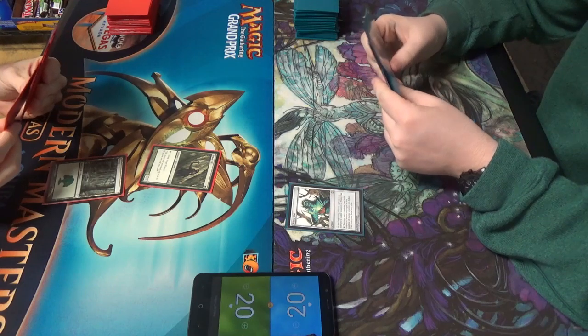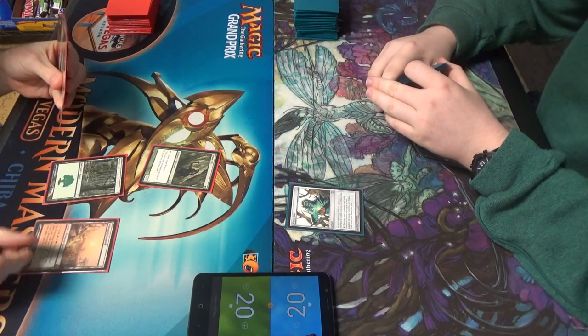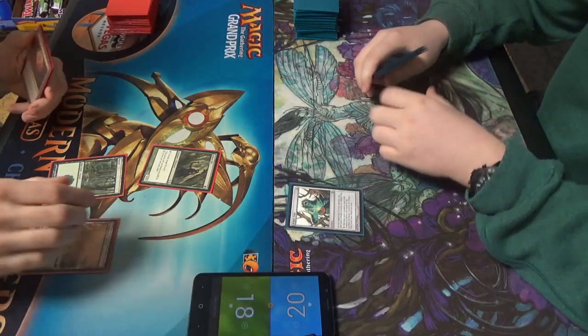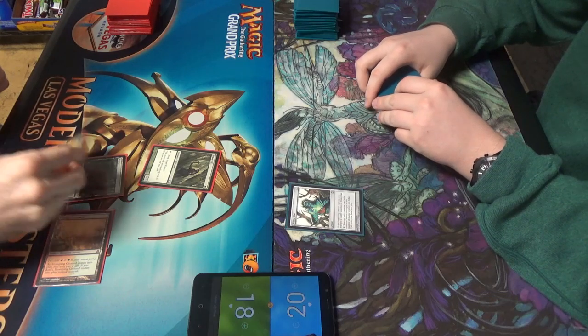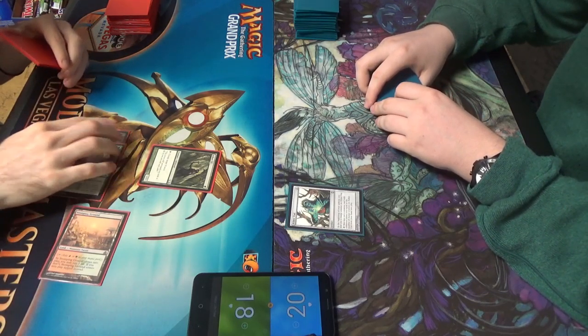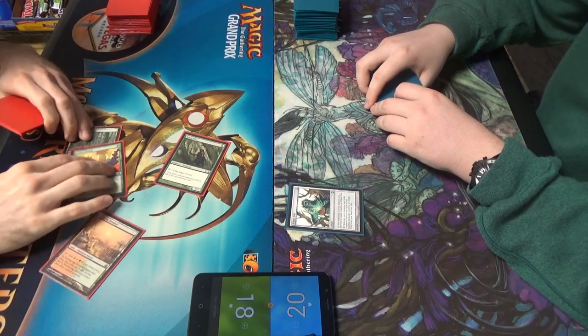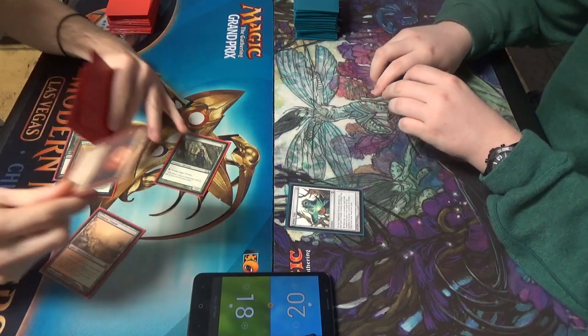Let's do it. Stomping Ground — this time I'll take the two. Utopia Sprawl, again make red. I'm going to leave green floating. Blood Moon.